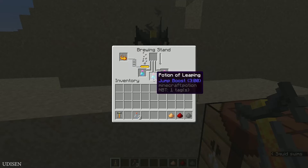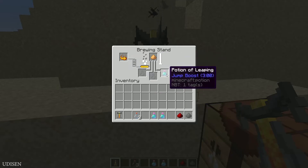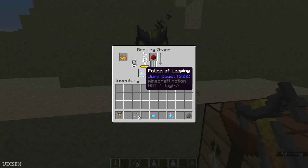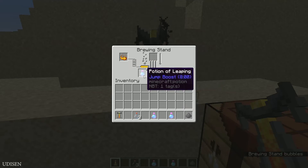We can upgrade this with glowstone dust and — boom — now we receive jump boost level two, which is more powerful jumping. Also you can upgrade this jump boost with redstone dust and — boom — now jump boost lasts for eight minutes, as you can see.